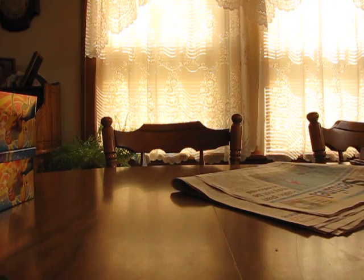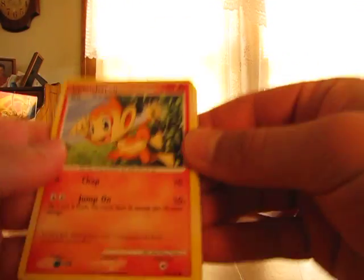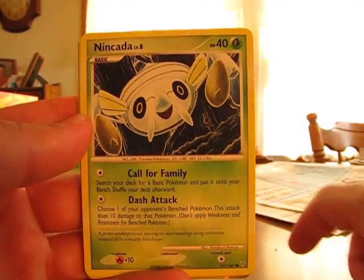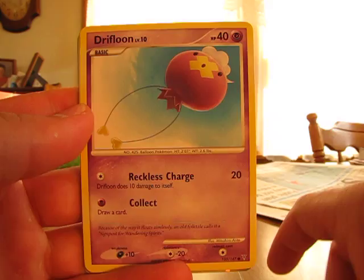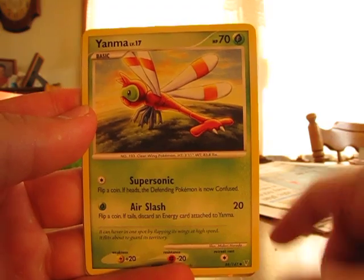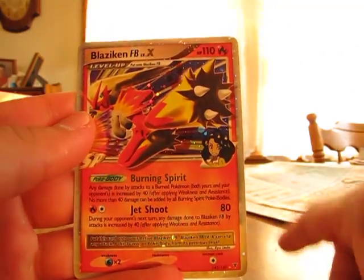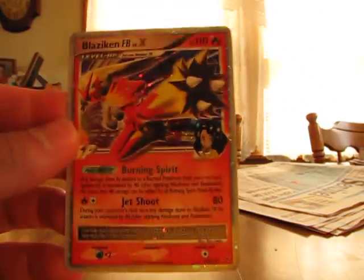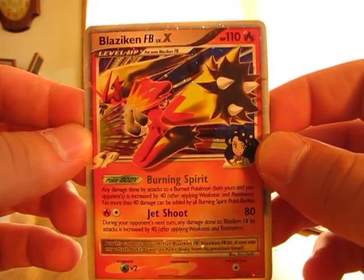And now on to the two packs of Supreme Victors. We have a Chimchar, Munchlax, Shroomish, Shinx, Drifloon, Carnivine, Loudred, Yanma, Arcanine Reverse which is uncommon, and a Blaziken FB Level X. That's great — I wasn't even thinking about getting that Level X, so I really like that. Nice artwork and everything. Sweet.